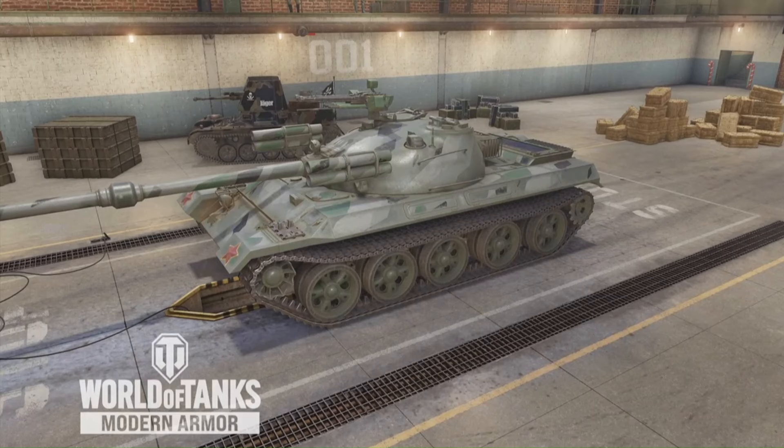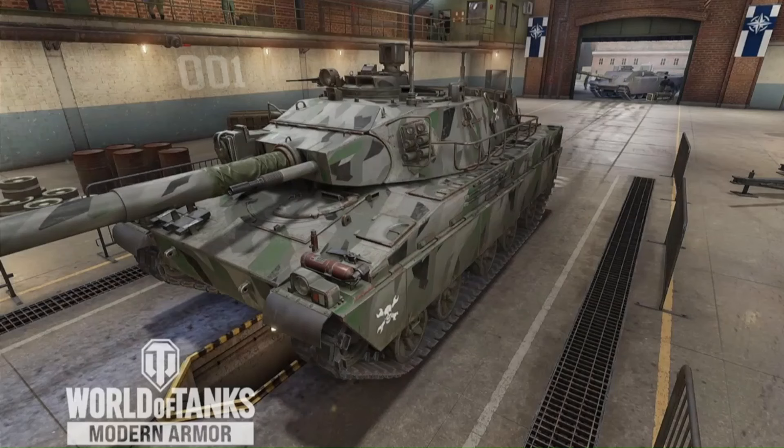I wanted to give you a quickie look at these different camos and how you could use them and considerations. This was one that Brownie sent me a picture of because I don't have this tank. This is the AMX 32 with the gray Resolutions camo. He thought it was pretty awesome — kind of speaks for itself when you check it out.